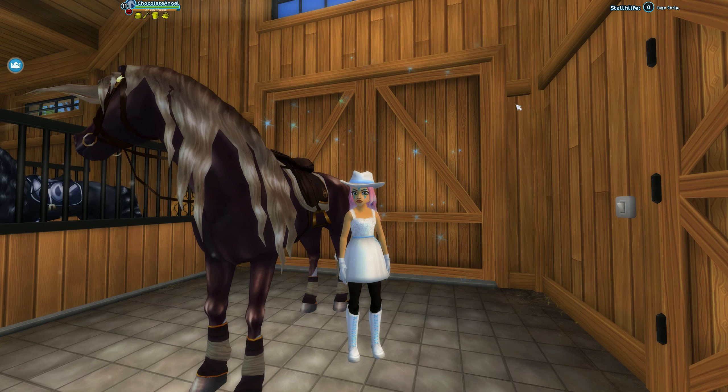Halt, stopp — schaltet noch nicht aus, bitte. Eine kleine Sache habe ich total vergessen: das sind ja Urpferde, die verändern sich ja. Hier sieht man sie jetzt, wie sie aussehen, wenn sie auf der Weide bzw. im Grünen stehen. Jetzt muss ich mal schauen — ich müsste die jetzt eigentlich alle reinziehen. Ich mache am besten mal einen kurzen Screenshot davon, damit ich dann auch wieder die hier reinstellen kann, die ich drin habe.